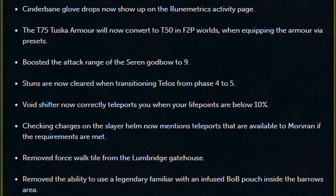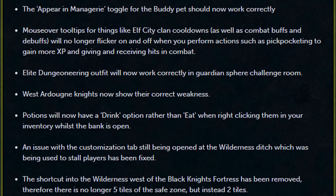Removed Force Walk Tile from the Lumbridge Gatehouse. Removed the ability to use a Legendary Familiar with an infused Beast of Burden pouch inside the barrel's area. The appear in Menagerie toggle for the buddy pet should now work correctly. Mouseover tooltips for things like Elf City Clan cooldowns as well as combat buffs and debuffs no longer flicker on and off when performing actions such as pickpocketing to gain more XP and giving and receiving hits in combat. Elite Dungeoneering Outfit will now work correctly in the Guardian Sphere Challenge Room. West Arno Knights now show their correct weakness. Potions will now have a drink option rather than eat when right-clicking them in your inventory whilst the bank is open. An issue with the customization tab still being opened at the Wilderness Ditch, which was used to stall players, has been fixed.